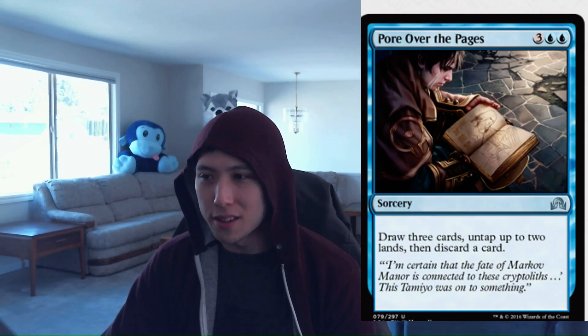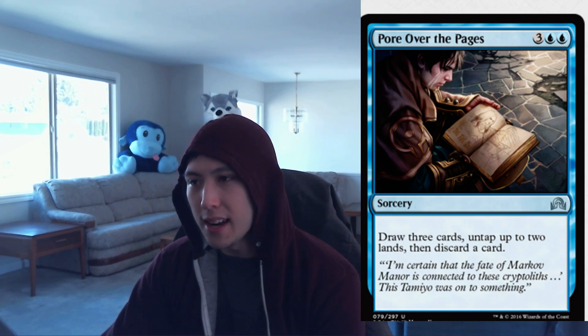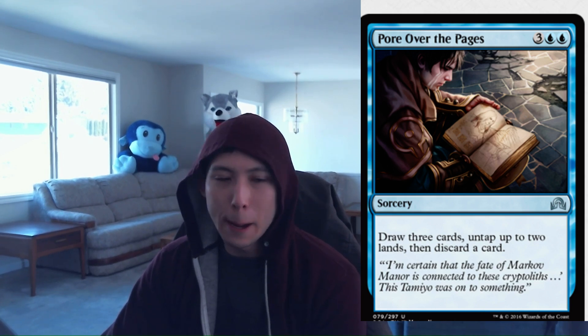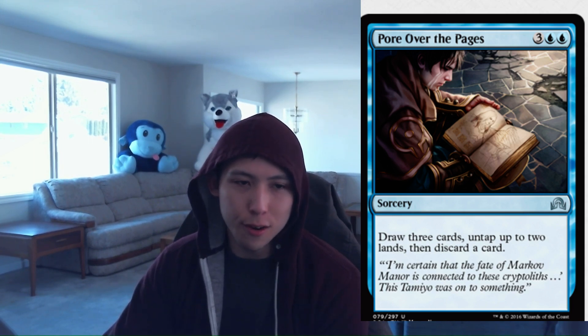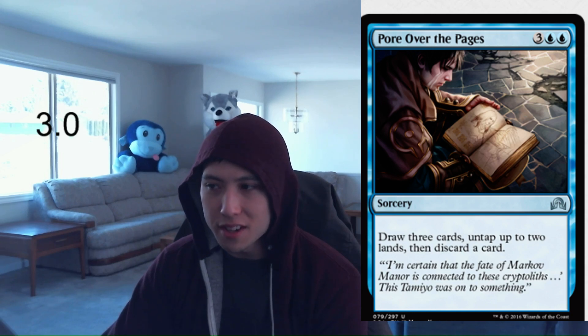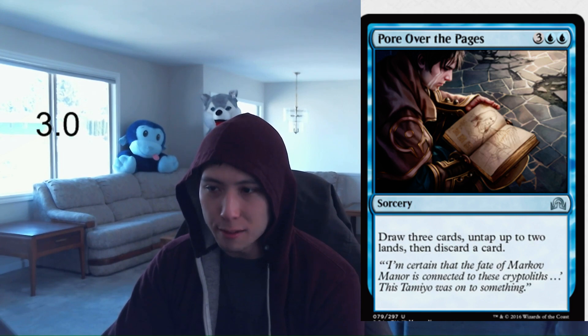Pour Over the Pages: 2 blue, 3 colorless, Sorcery — draw 3 cards, untap up to 2 lands, then discard a card. Pretty solid. It is expensive and slow, but it does a lot of things — enables Madness, Graveyard Matters, Delirium — and you're drawing 3 fresh cards. You might even be able to cast a spell to follow it up since you're untapping 2 lands. Pour Over the Pages is probably a 3.0 — very solid, always play it in your blue decks, can't really splash it.